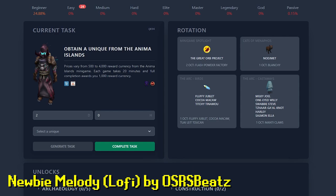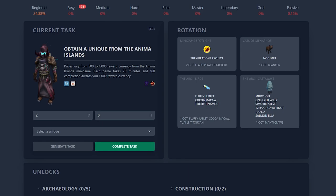It's task time. The generator demands we obtain a unique from the Anima Islands minigame. We can get a maximum of 1,000 points from a single game, but the cheapest reward only costs 500 points, so we only need to play a single game for now.